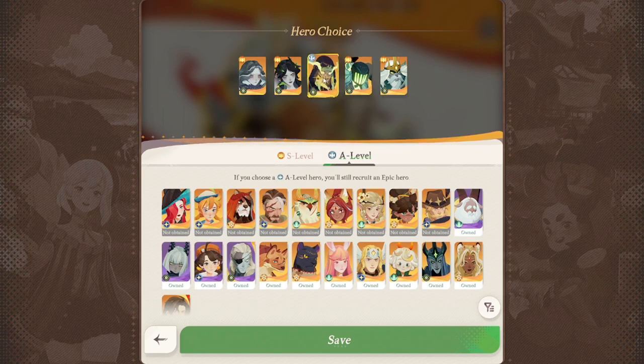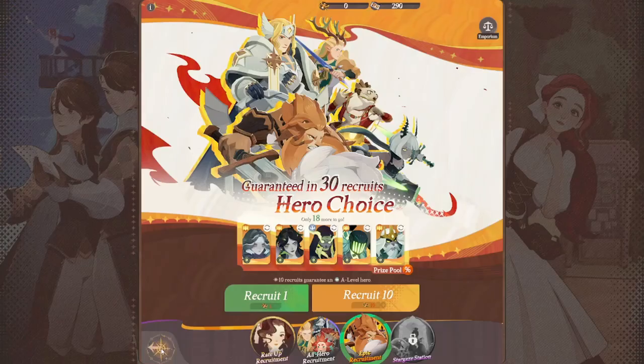I have this character here — he's an A-level hero, but he's showing golden instead of purple because if I get him, since he's on my wishlist, he's automatically going to be upgraded to S-level. I really like this gacha system as it pretty much guarantees you're never getting anything you don't want, since you get to select your wishlist and ensure you're getting heroes you actually want.